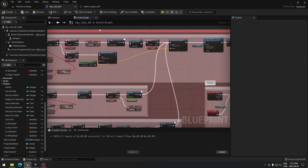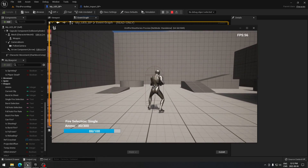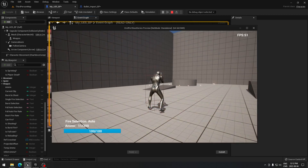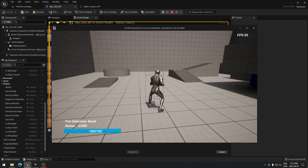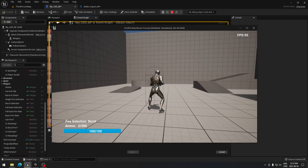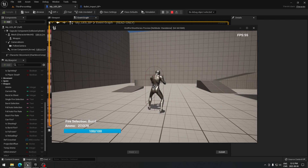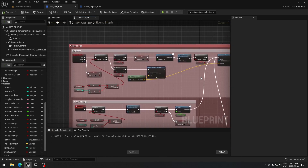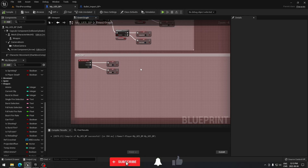Let's compile and test. If we try to shoot when not aiming it does nothing. As soon as we aim we can shoot in automatic and burst — it's working! You can't hear the sound due to my audio setup, but if you set everything up the way I did you should hear it. The auto reload triggers when I run out of bullets. I'll conclude here — next video we'll cover the aiming logic, see you then!